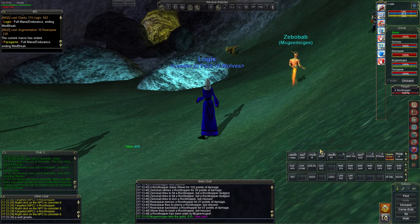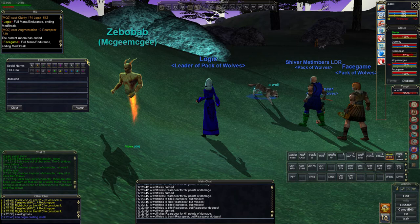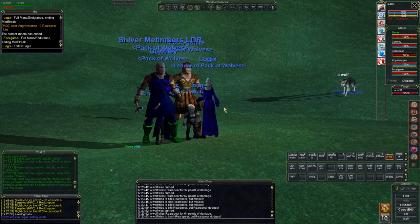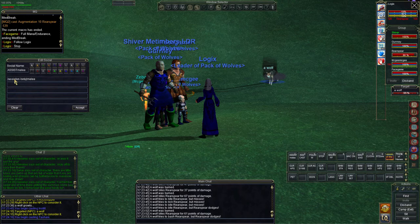Here are my assist buttons. Here's the follow button — it's just the slash follow-on command, and that tells everybody to follow whoever sends that command. You could do that command from any of these boxes and anyone connected to the EQBCS server will follow. Same for stop — just slash stop. I'll park them here. Let's get this guy.